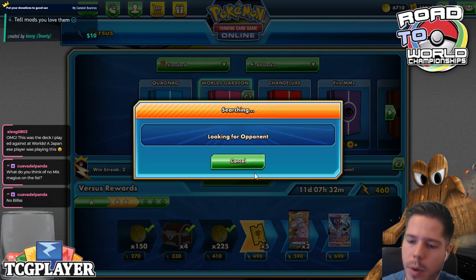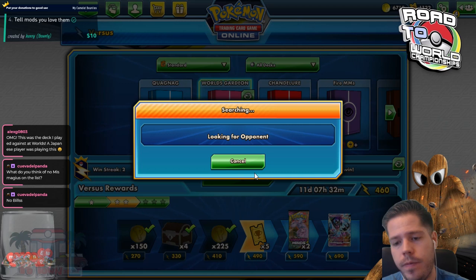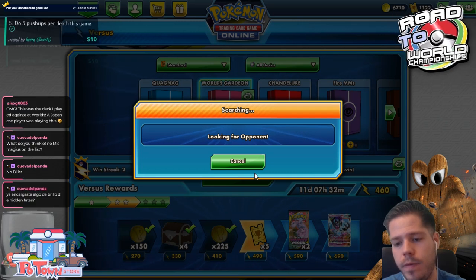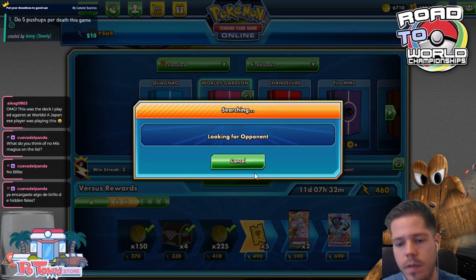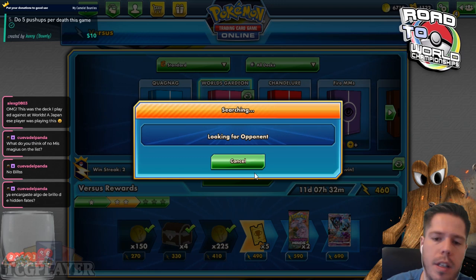Okay, so taking a while to find an opponent for some reason. This happened yesterday as well; I think I'm going to click Cancel.